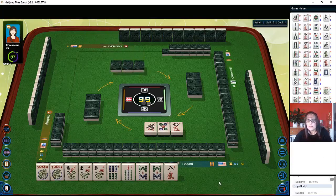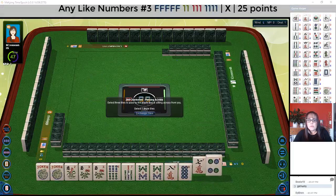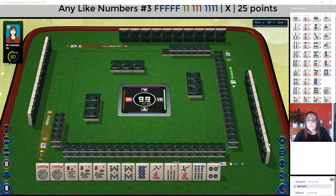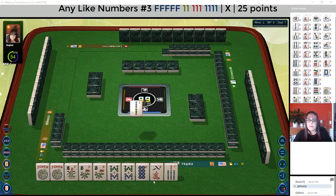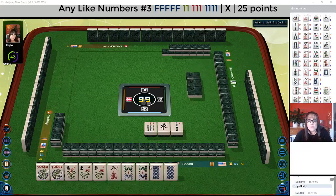We got an eight — so now we have the like numbers with eights potential again. Let's let the six go and keep the eight. We let one tile go for the single pair pung kong hand, but we have all the eights right now. There's another eight, so it was the right choice. We'll play like numbers with five flowers — getting the eight crack would be ideal.